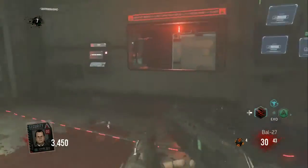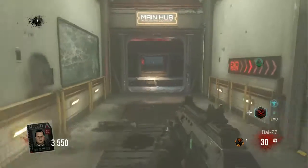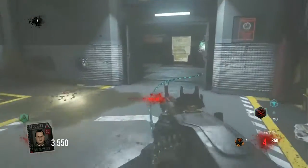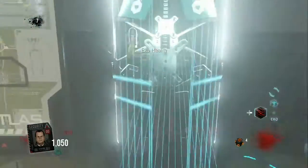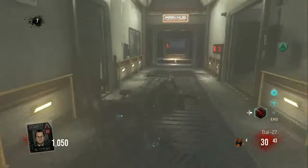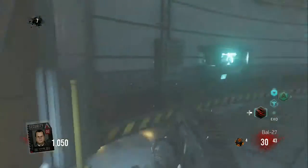Today's gameplay of the Exo Zombies map Outbreak features the brand new wonder weapon, the Cel-3 Carterizer. This weapon needs a massive buff — it shouldn't even be called a wonder weapon, to be honest. It's pretty much terrible. For being the best weapon in the game for Exo Zombies, I would say it's pretty bad indeed.